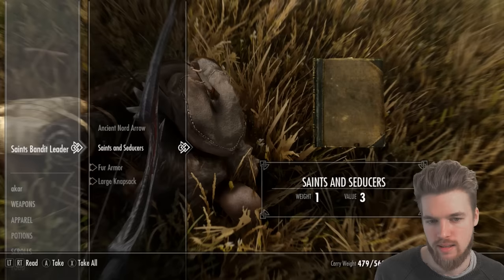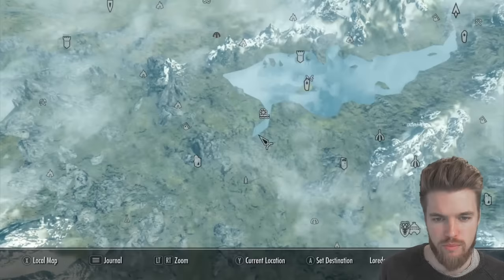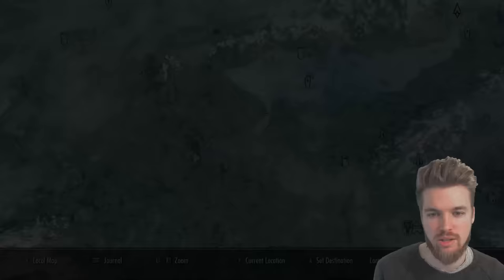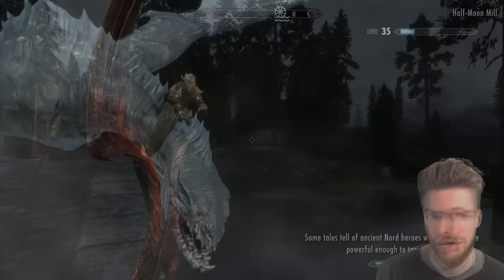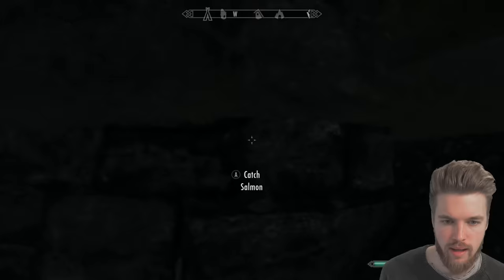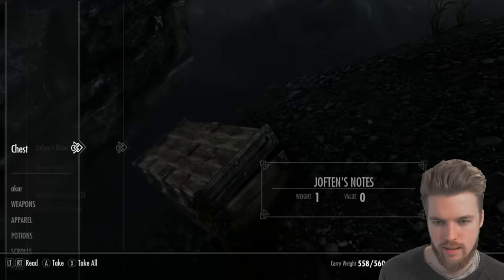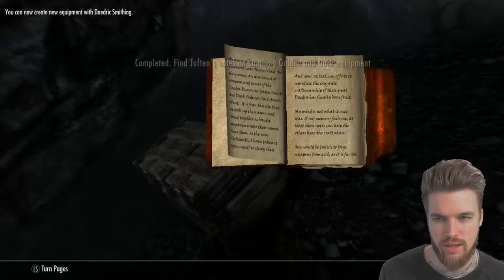Before heading to the Seducers' bandit camp, we need to go to Half Moon Mill, where under the bridge the blacksmith left notes on how to craft the unique Seducers armor so we can make our own set. Here at Half Moon Mill, under this bridge we find a chest containing Jofton's Notes, Ebony Ingots, Gold, Quicksilver Ingots, and a Scroll of Firestorm. We've just learned how to make the Seducers armor.